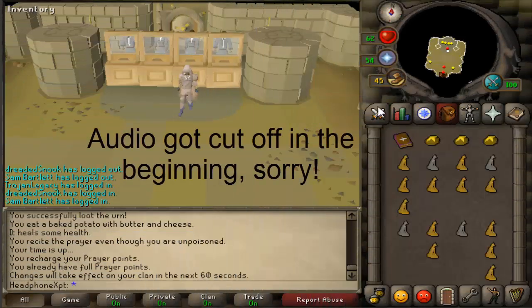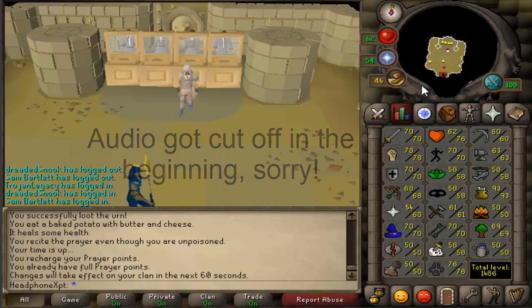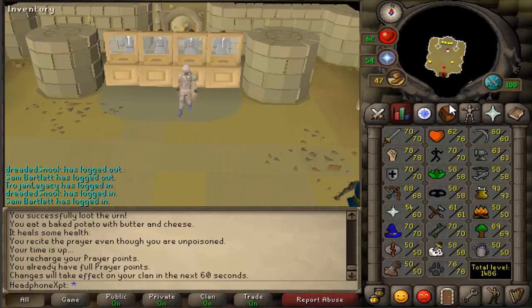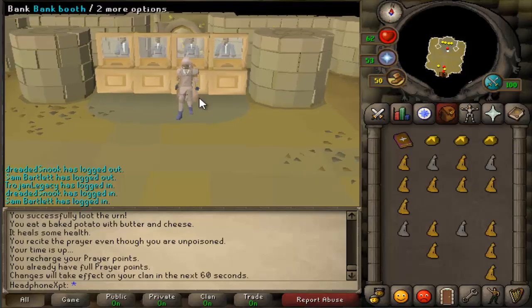This is a Pyramid Plunder guide. Pyramid Plunder is the best method to get 99 thieving. The thieving level I recommend to start doing Pyramid Plunder is level 51, because thieving levels before that you have other options that are a bit faster.